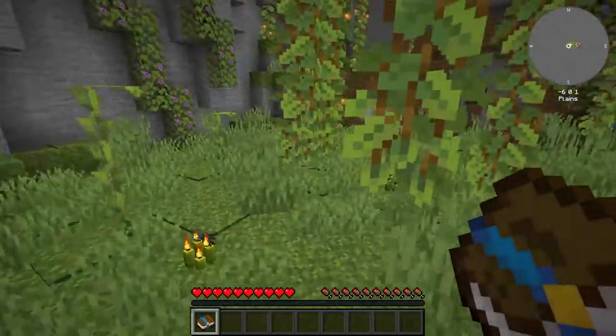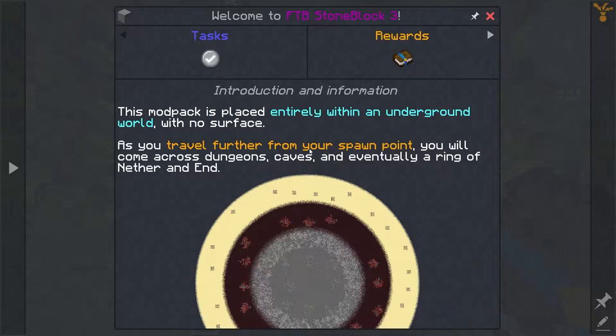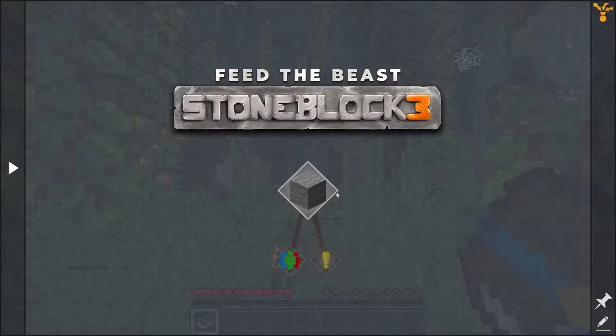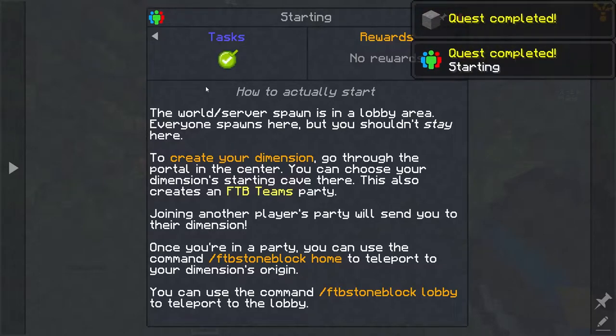You receive a quest book as soon as you get here. Welcome to FTB Stone Block 3 - I'm not going to read all that, you can do it on your own. Basically, as you can see, the map goes away from your spawn and continues with different types of blocks, starting from stone going into dungeons, caves, and eventually the Nether and End.